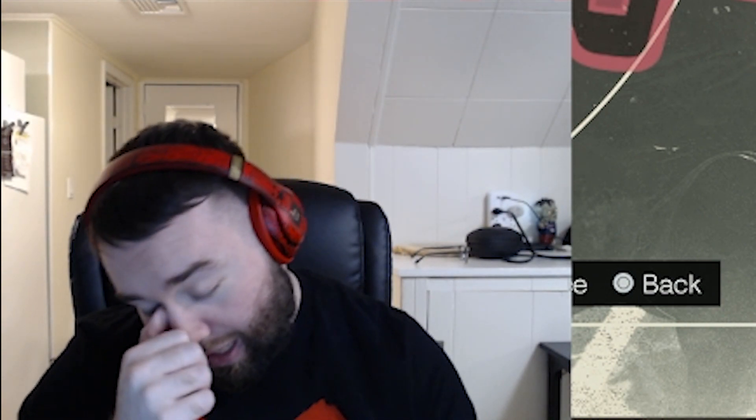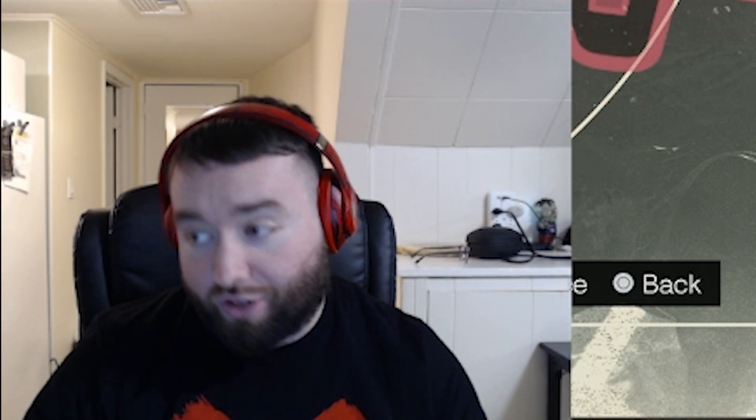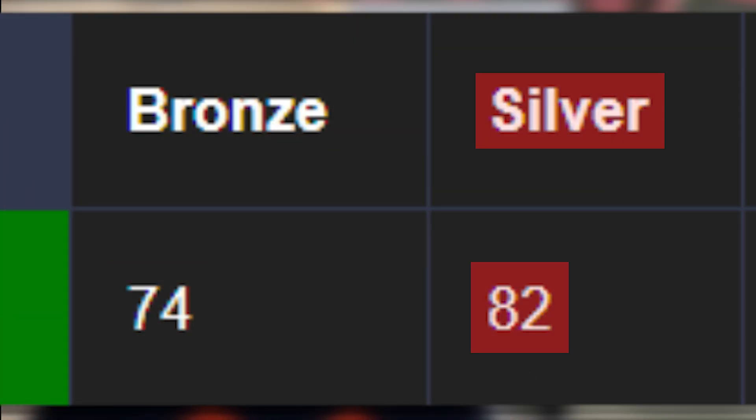This badge is obviously all based on your pass accuracy. You need 74 pass accuracy for Bronze, 82 for Silver, 90 for Gold, and 95 for Hall of Fame. What I did is I made these custom rosters and just picked two random players — Harden and Maxi — to have those thresholds of pass accuracy with either Bronze, Silver, Gold, or Hall of Fame.